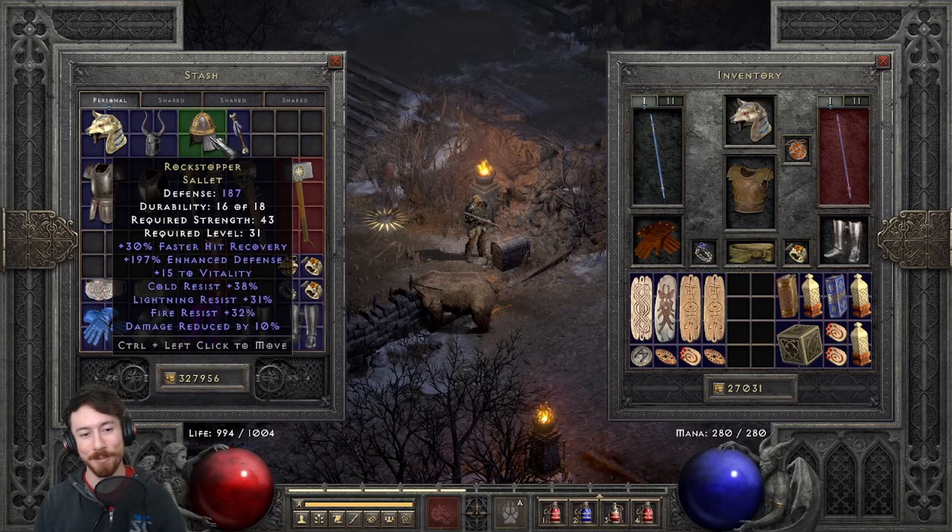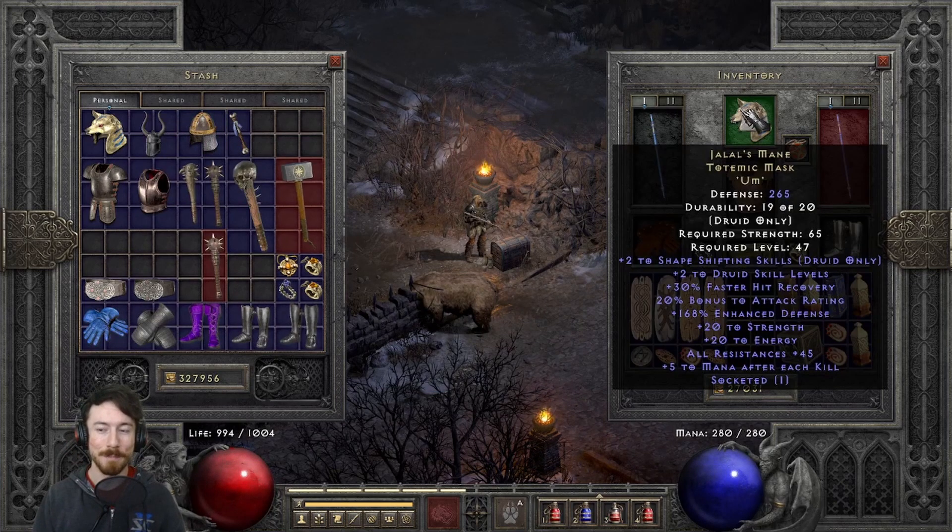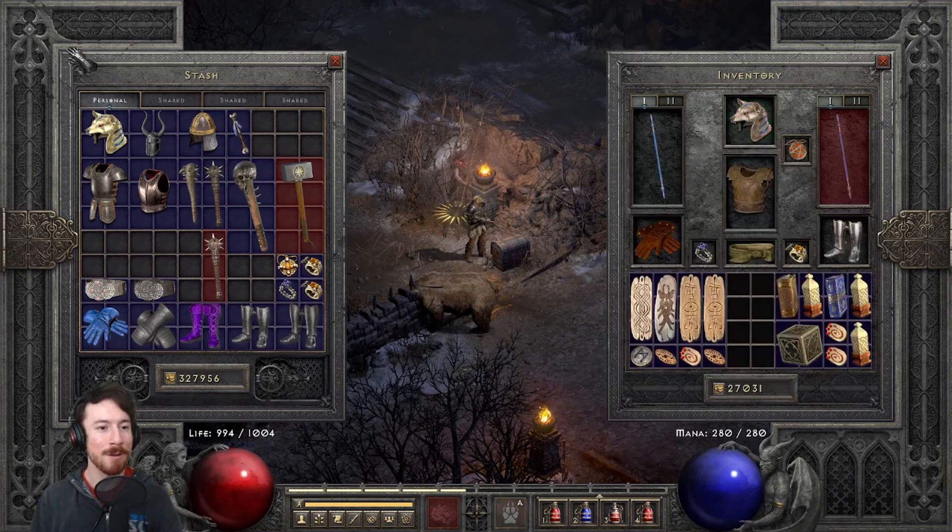A third helm option is Rockstopper — resistances, faster hit recovery, and 10% damage reduced. Finally, the best-in-slot helm for a shape-shifting Druid: Jalal's Mane. I socketed mine with an Um rune for extra resistances. Its main draws are the skill bonuses, faster hit recovery, attack rating, strength, built-in all-res, and plus 5 mana after each kill — plus two to shape-shifting and two to Druid skills that really stack up.